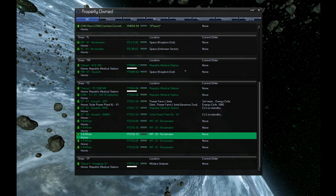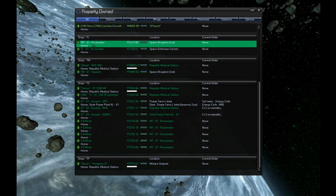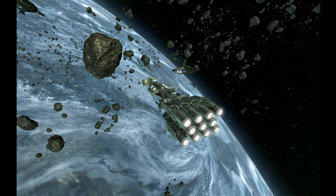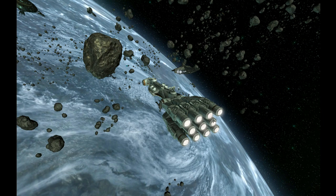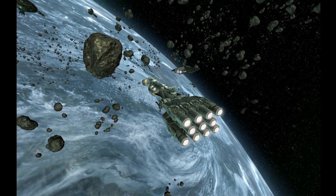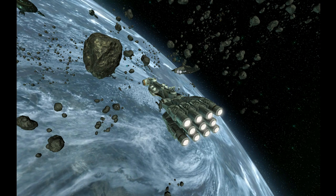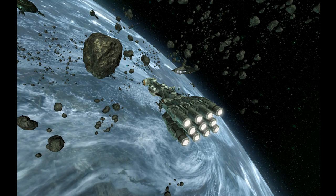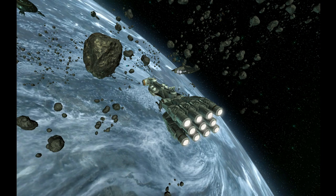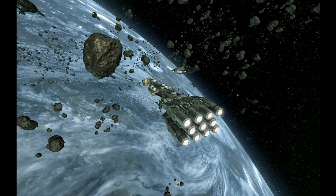I can have those five miners dock on the Acclimator and move around the galaxy with it. What I do is park the Acclimator here while the miners are out mining - they come back and unload there. Then I have a CLS pilot set up to constantly come out, unload those wares, and put them back in my home sector. Ideally you don't want the mining ships to have to jump all the way to another sector to unload when they could be mining instead.